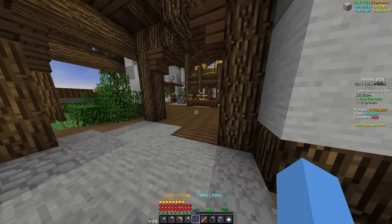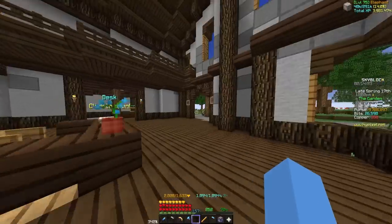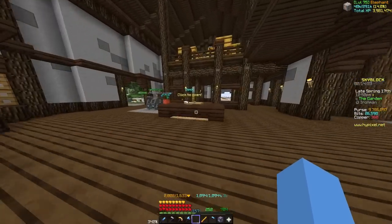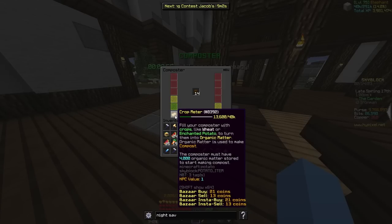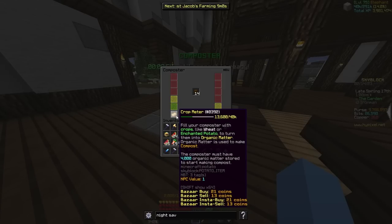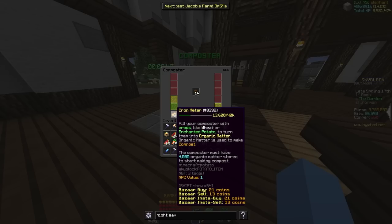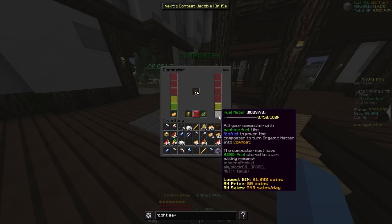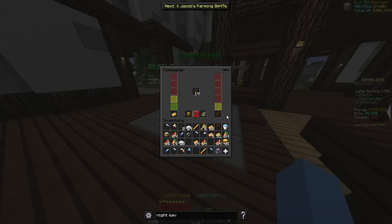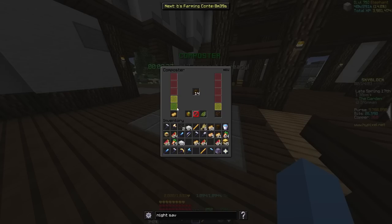Another thing to keep in mind is to make sure your composter is running all the time — compost is worth a lot. It's sometimes given to the NPCs out here and you can use it for getting more plots. I found really good things to use to fill up the composter if you're on Iron Man: enchanted sugarcane works really well, I have a bunch of oil barrels from powder grinding I can put in, or you could just buy biofuel. I've heard enchanted melon blocks are really cheap on the bazaar for organic matter, so you could do that.